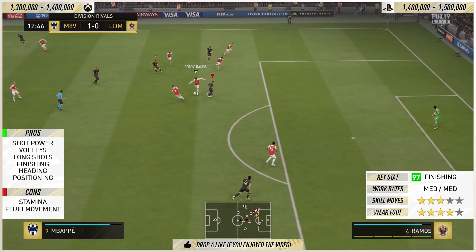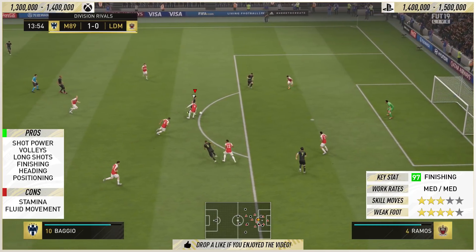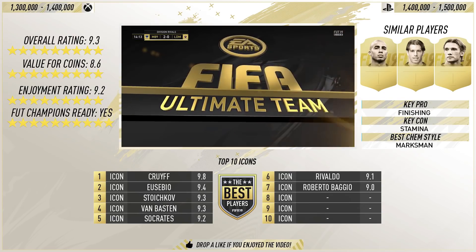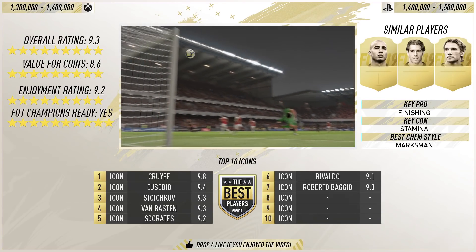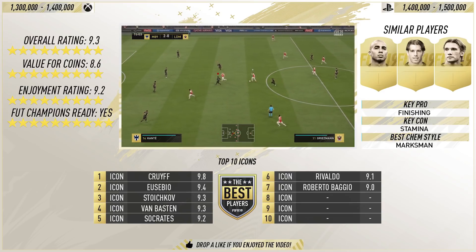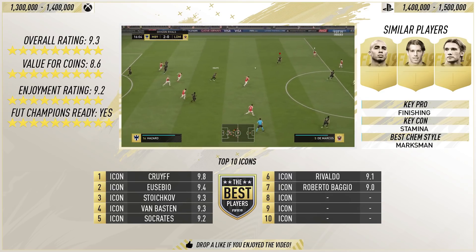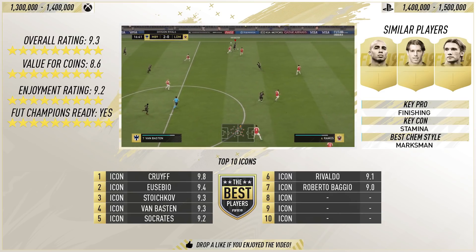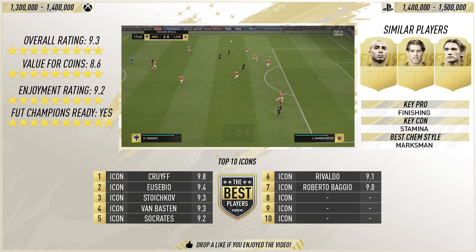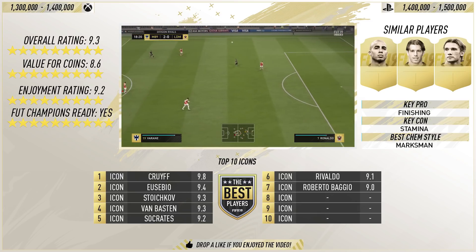In terms of the overall rating, those cons will bring the rating down, but that doesn't stop him being an exceptional purchase — amazing finisher and just a great player in general. He's going to get an overall rating of 9.3. In terms of value for coins, he's getting an 8.6 — yes, he is worth it somewhat, though I reckon he could be a little bit cheaper. Enjoyment rating: outstanding — if you can volley or shoot with Van Basten, do it all the time. He's getting a 9.2 for enjoyment. And FUT champs readiness, he's getting a 10 out of 10.